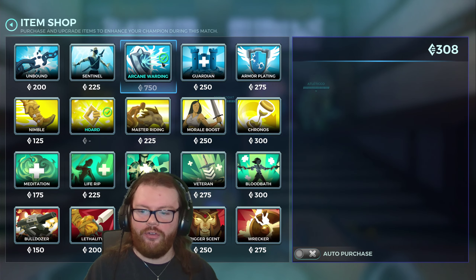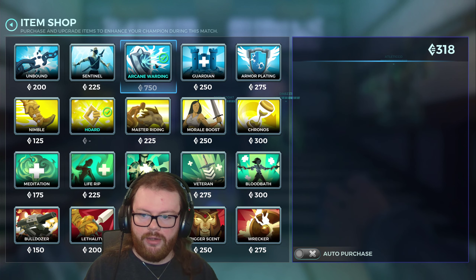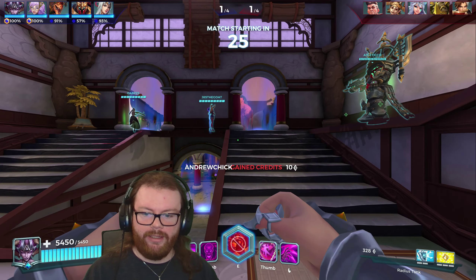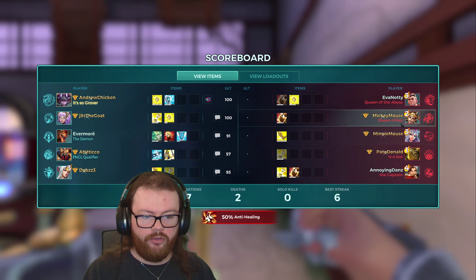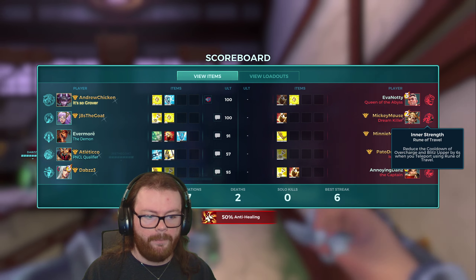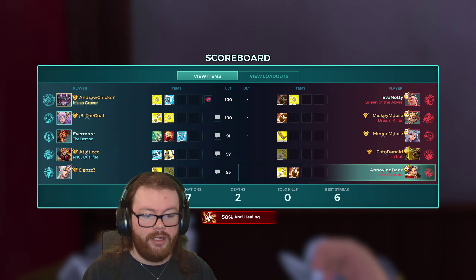We are about halfway to Arcane Warding level three, which is awesome. Once we have that done, I'll start to get some Armor Plating. Or maybe I'll get some Kronos if I feel the need. I'm actually leaning more towards Armor Plating next because a lot of their damage comes from weapon damage, and I want to double dip with that a lot. Victor does a lot of sustained damage, and most of Talos's damage also comes from his weapon, same for Makoa and even Corvus.